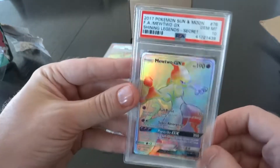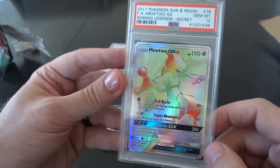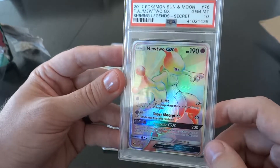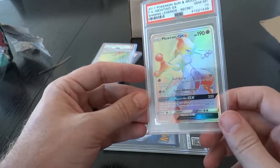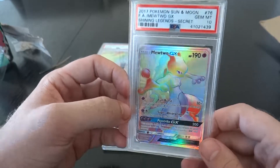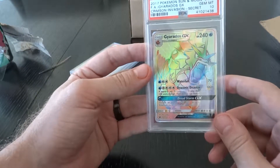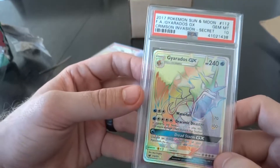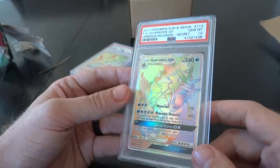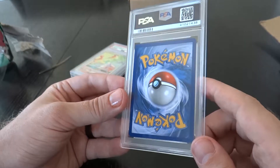Holy shit, three 10s... four 10s! 2017 Crimson Invasion Gyarados — my favorite Pokemon. Look at that: perfect, flawless card, perfect 10. All 10s so far in this box. I'm very happy. Here's the big stack and we've got four 10s as you all know because you've been watching.